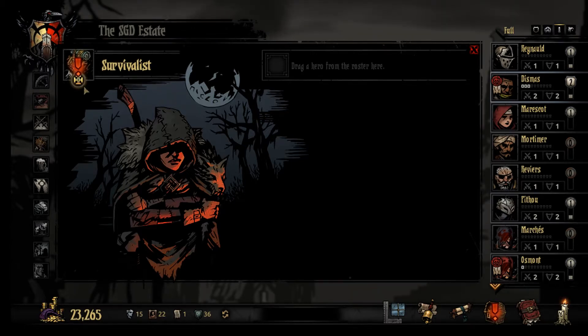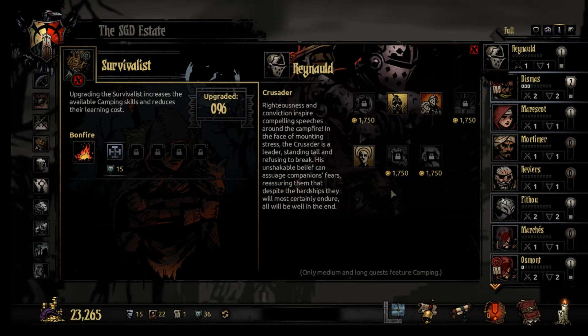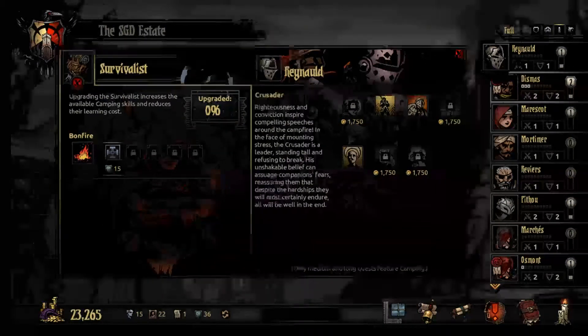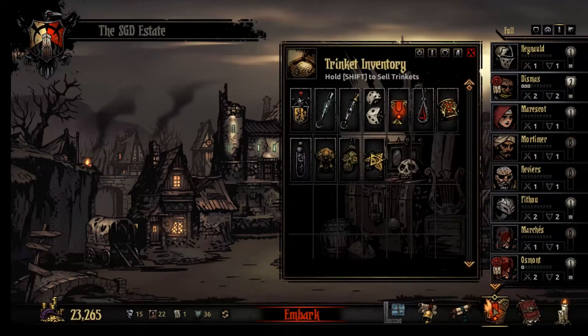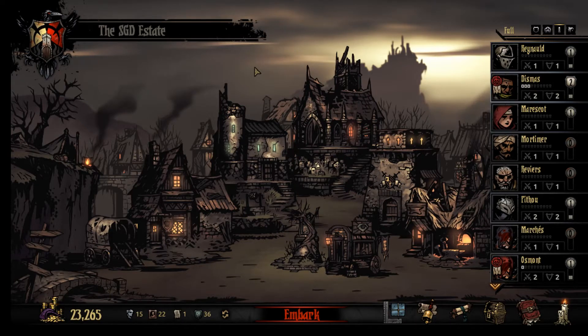This is the Survivalist - so we get camping skills here. That just reduces the cost but you want camping skills. The guy in there - boom, you got his camping skills. You can only equip so many - I think it's four or something, maybe three or four. I forget - I can't believe I can't remember that. It's been a while since I've used a campfire. I kind of took a long break from this game.